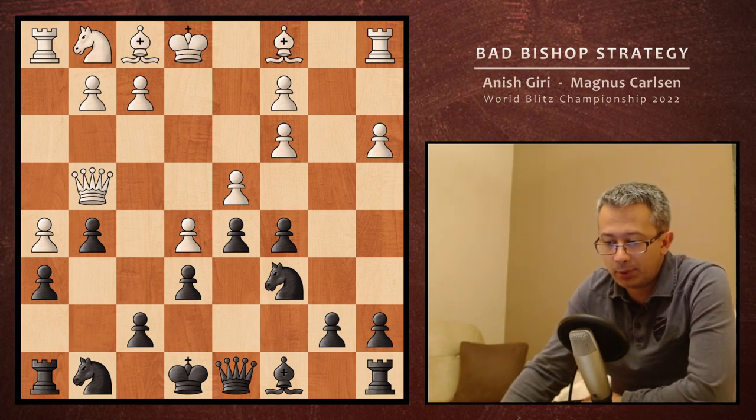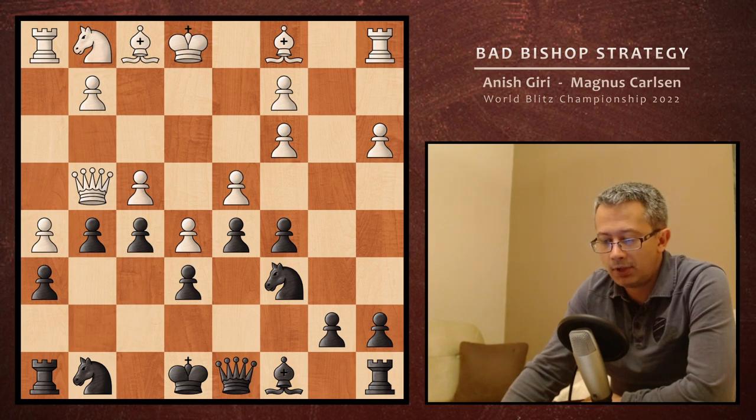Seems good, but what if white — that's what Giri did here — breaks the formation with f4? Well, Carlsen and some other guys before him, actually, already playing this position, played f5. This is a very good move, and probably the only move, actually, strategically speaking. Otherwise black is simply lost.